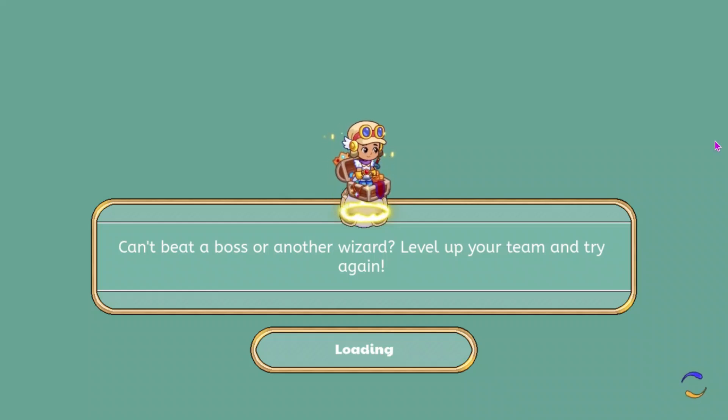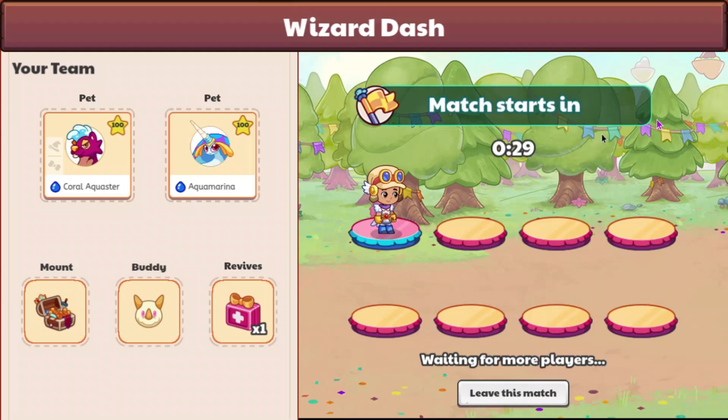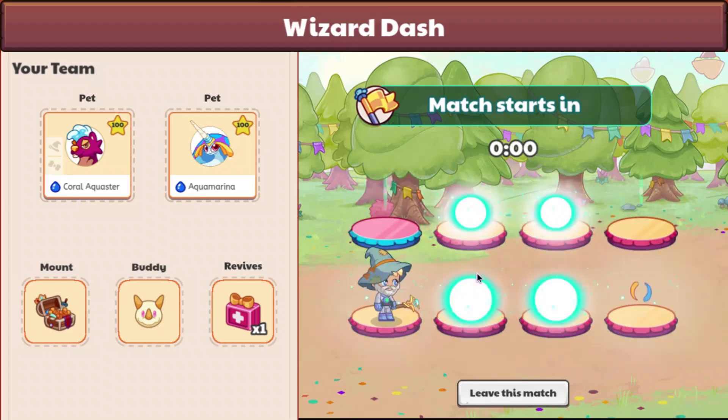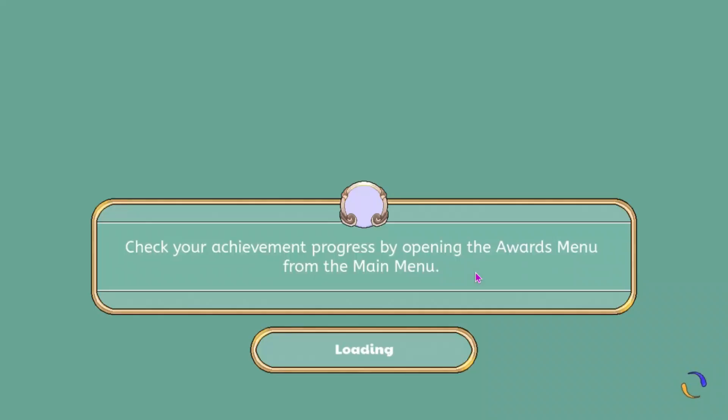This is taking a very long time, so I think I'm gonna reload the page. Let's try this again — we're going to find a match and people are gonna load in. It gives you 30 seconds to start. We're slowly having people load in. A lot of these look like bots, just based off of their armor. And now we are going to load in, hopefully it actually loads this time.